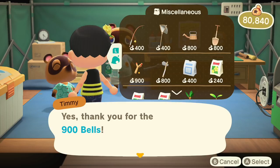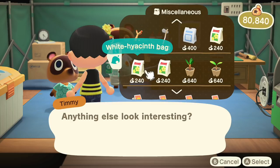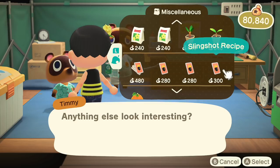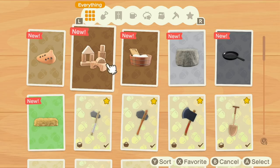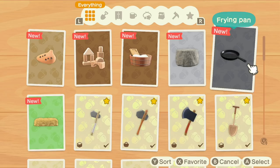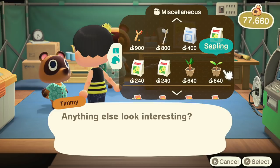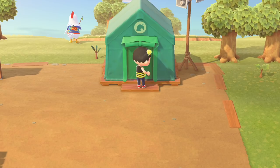I could have gotten a slingshot on the first day! In addition to getting an axe and a shovel. And look — roses, tulips, different flowers, saplings! A recipe for a slingshot, an ocarina, blocks, an old-fashioned wash tub, a stool, a frying pan, a hay bed. I don't know what a cedar sapling is versus a regular sapling — I assume regular is a hardwood tree. Let's plant the cedar sapling and find out.